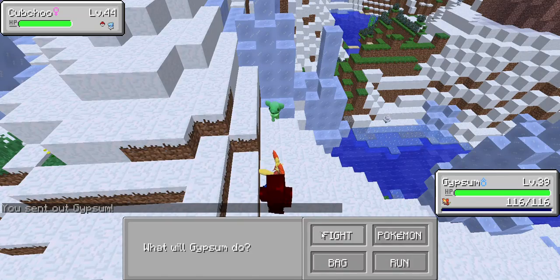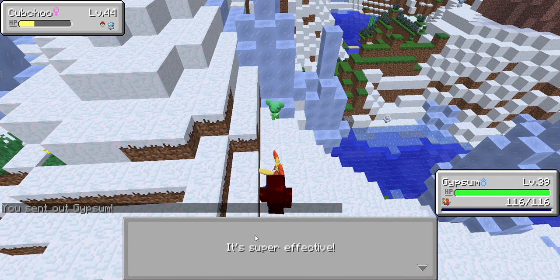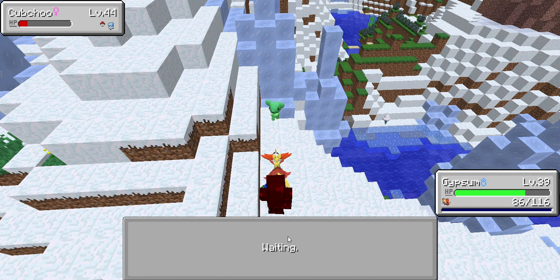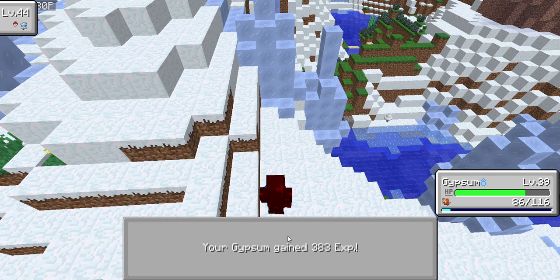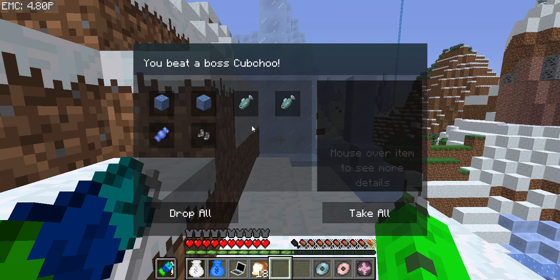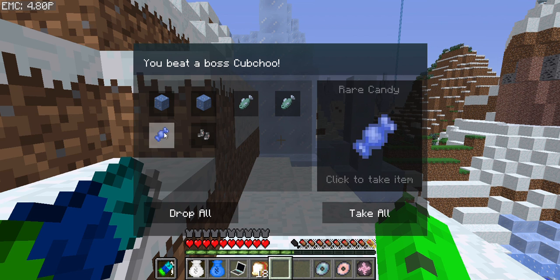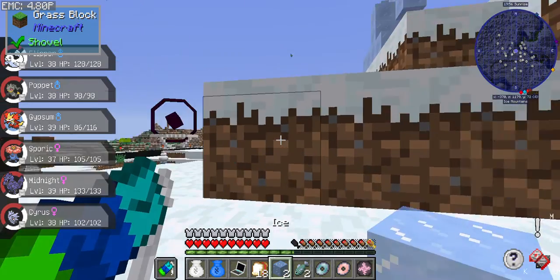We're going to do Fire Spin and then Mystical Fire — finish the job. And we win! I was hoping to get more of the EV training items, because then breeding would be better. But Rare Candy is kind of nice. When I get to the level 80s and 90s it'll be very important to have Rare Candy.